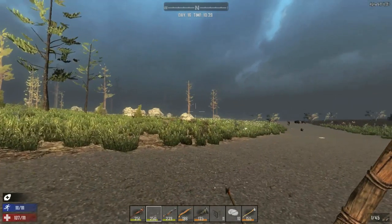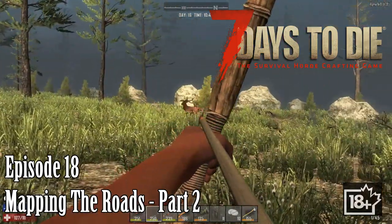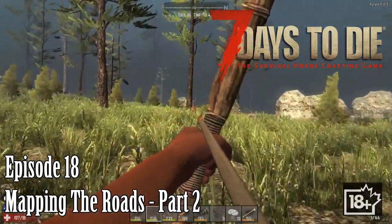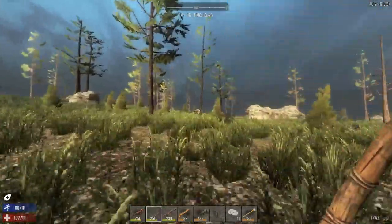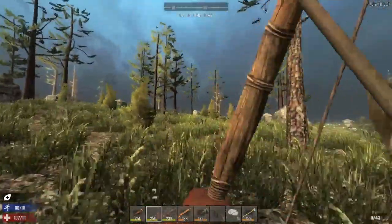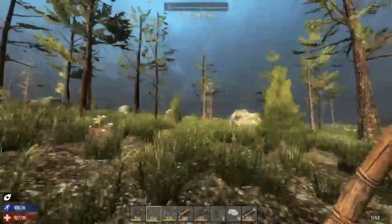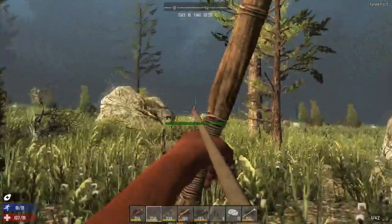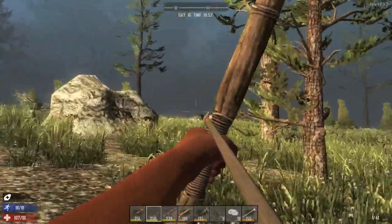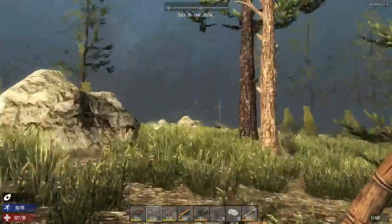Hello everybody, welcome back to another wonderful day of Charlotte Wars adventure — 7 Days to Die. How are all of you doing? I'm doing great. I'm trying to do some hunting here. Oh come on, I can't see him through the foliage. I know we're getting a little bit distracted here folks, but I figure we need some more food, and I see some structure to the right of us.